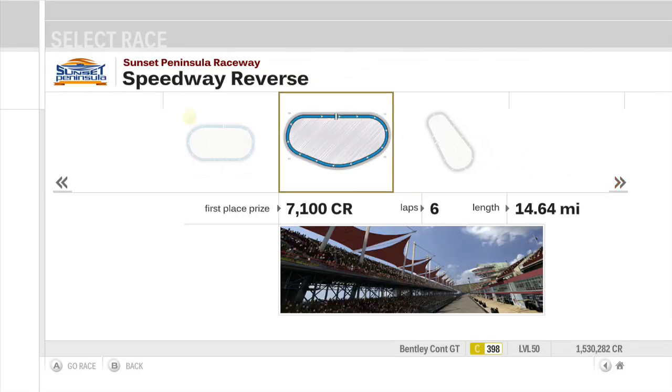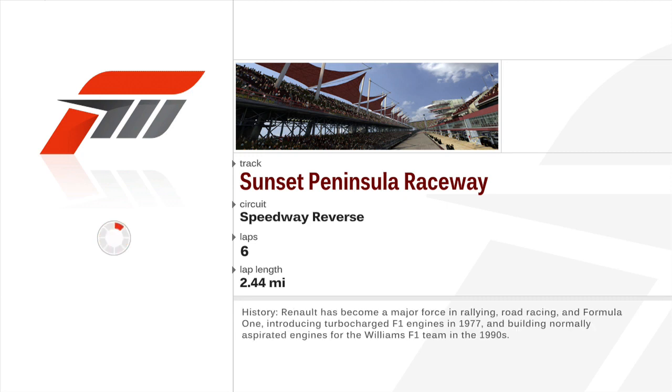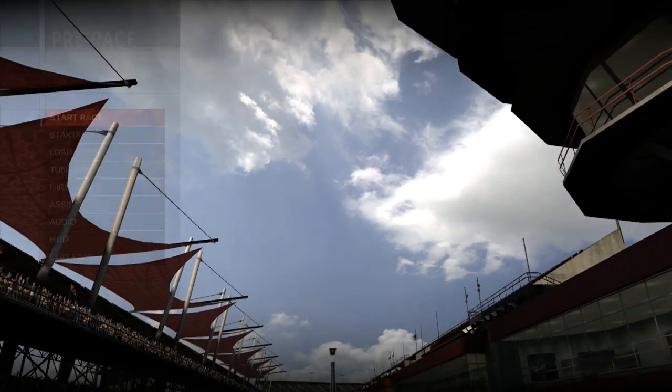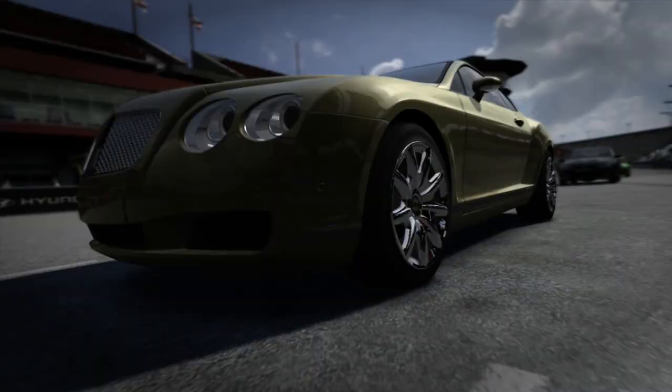It's Sunset Peninsula Raceway Speedway, but it's in reverse — holy shit. They're turning right. This is the opposite of left, something that NASCARs usually struggle to do. Bentleys also struggle to go around corners, to be fair. But they can at least turn right — Bentleys aren't racist towards different types of corners. They're ambidextrous. They're like ambidextrous people who are ambidextrous but suck at writing with both hands, so it doesn't really make a difference.